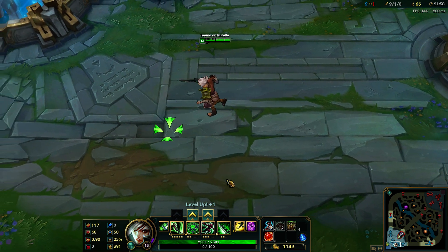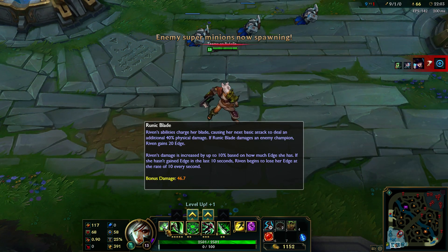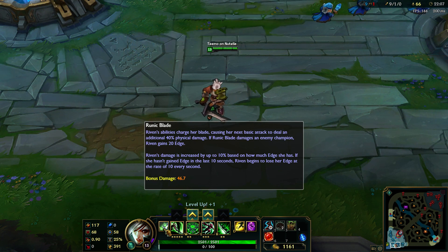So just let me read the new passive. Riven's abilities charge her blade, causing her basic attacks to deal an additional 40% physical damage. By the way, this bonus is depending on the level — at level 1 it's about 20% physical damage, and right now at level 13 it's 40%.